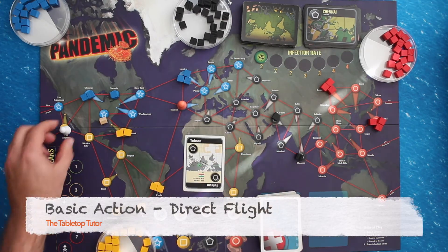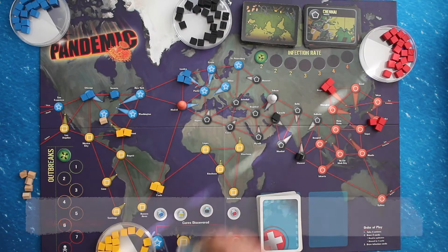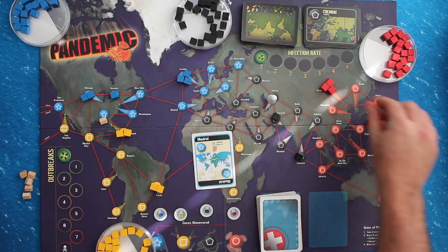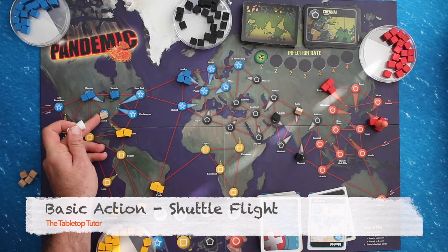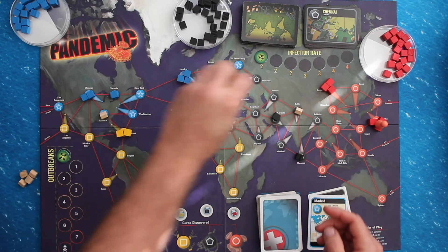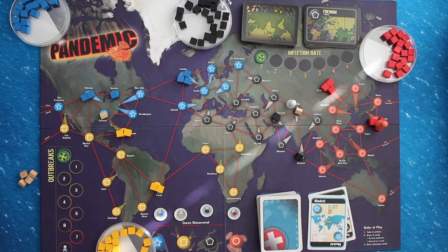To take a direct flight to a specific city, play a card from your hand to the discard pile and move your pawn to the city pictured on the card. To charter a flight to anywhere on the board, play a card matching the city where your pawn is currently located to move your pawn to any city on the board. To take a shuttle flight, start in a city with a research station — cities with research stations are considered adjacent, so you can spend one action to move from one to the next. A player may also elect to pass and do nothing for an action, which is useful if you are setting yourself up for another action, such as share knowledge.